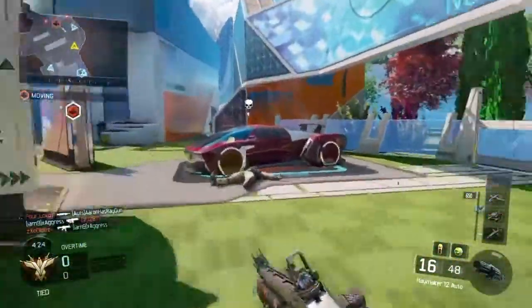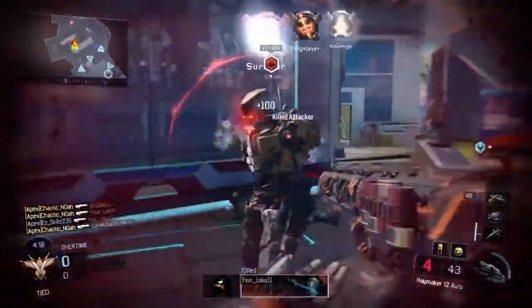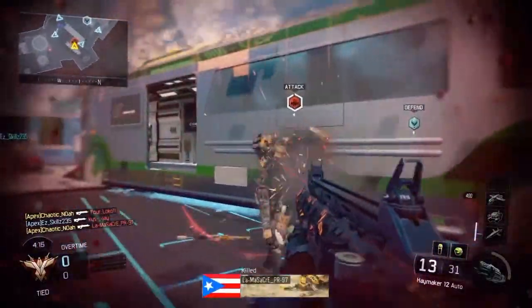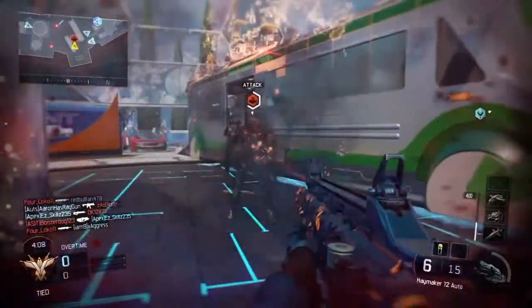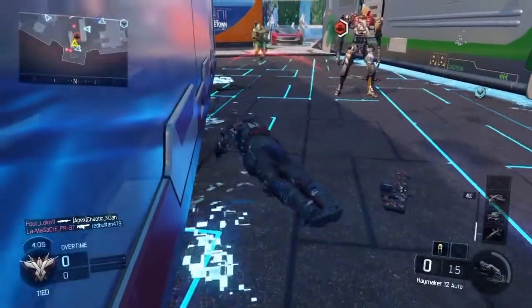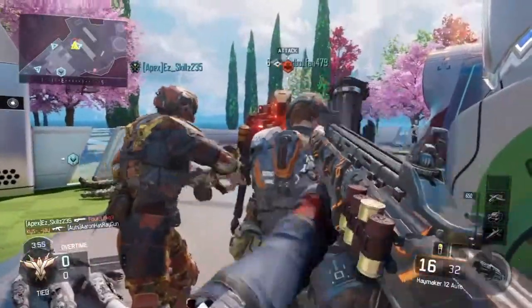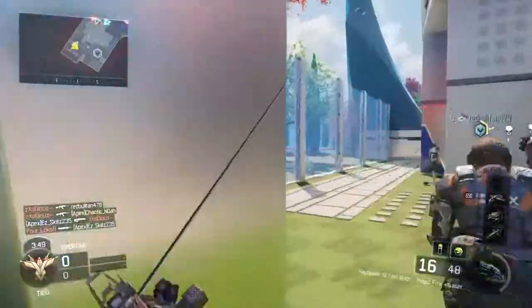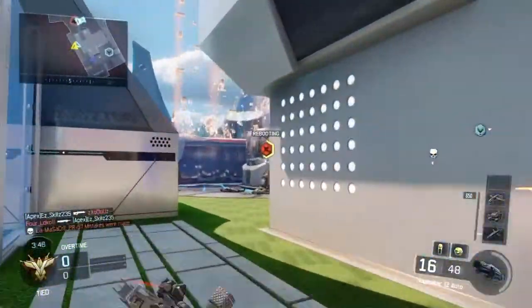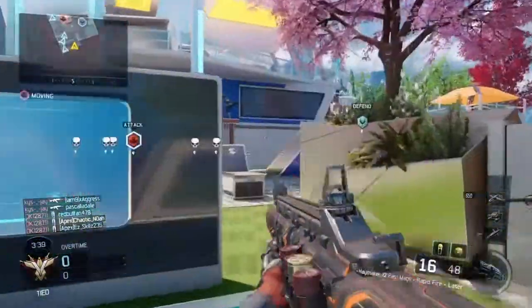We have a class for the hunter and a class for the hiders, and we usually have four people each game — so there's always one person that's the hunter and three people that are hiders. We're in a private match. The hunter's class gets a combat knife, two tomahawks or combat axes, and two shock charges. The hiders get smoke screens.